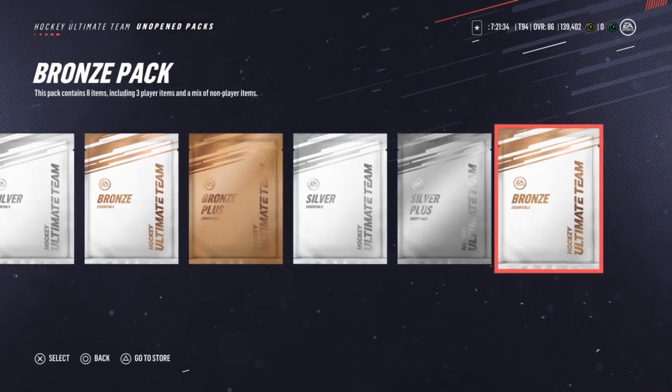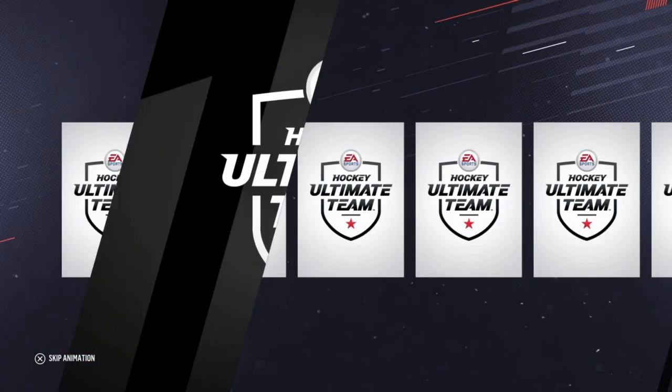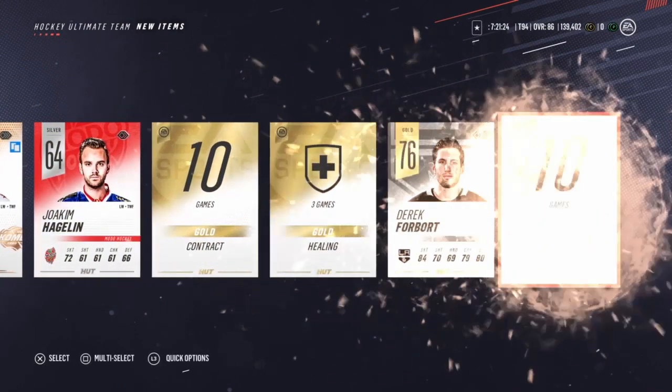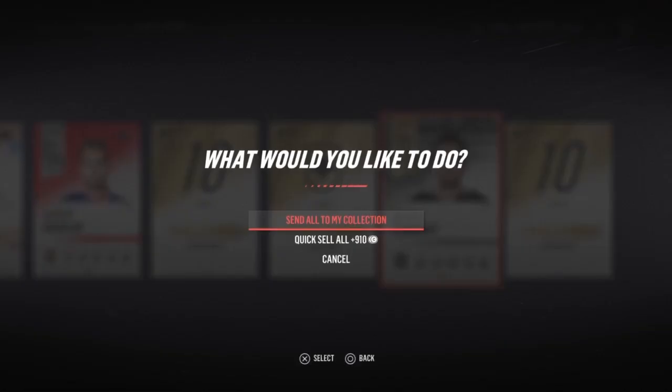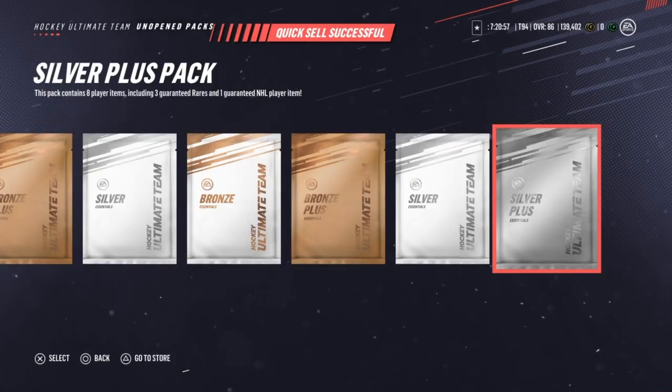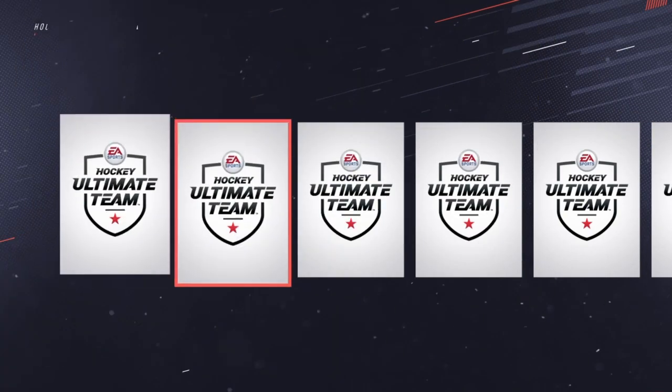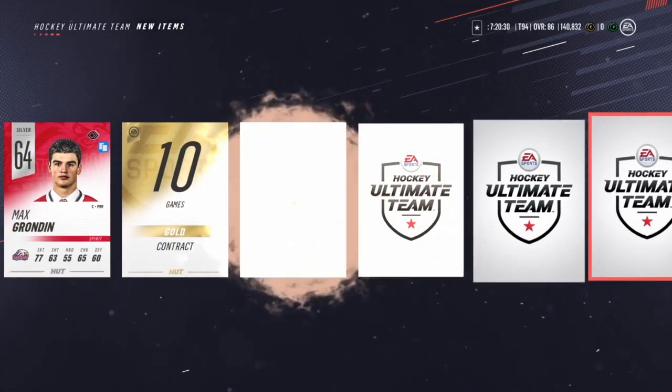All right, pack time - bronze packs, let's go! If I get a single gold card I'll consider this a success. These are tradeable, so I'm getting coin out of it regardless. Hey look at that, a single gold card in my first one! If I sell the board for about 1500 - that's what they're going for right now - the bronze card for about 400, quick sell the rest, or keep the jerseys because they sometimes go for a decent amount. You get 10 packs, there you go.